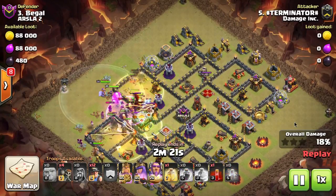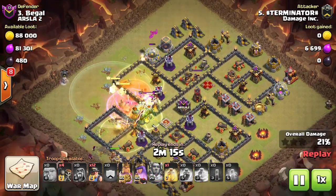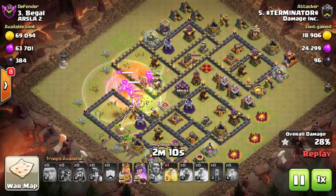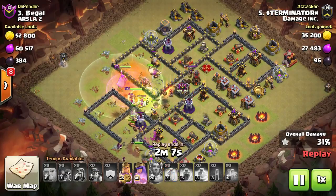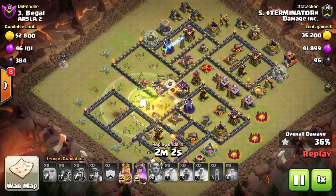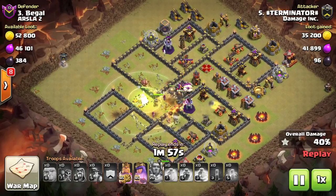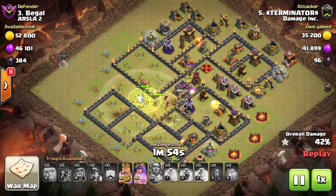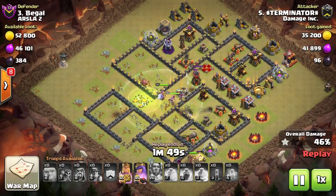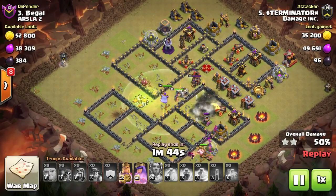Another huge attack that qualifies as a mass attack is the Valkyrie-Bowler attack — yes, there are two troop types, but you have about 15 bowlers and 15 Valkyries barreling through bases. Now this attack is by Terminator. He's been using miners since the very beginning — basically since they were the elite troop in Clash of Clans. After the Winter 2017 update, you're going to be hard-pressed to stop miners coming through your base at Town Hall 10 and 11.